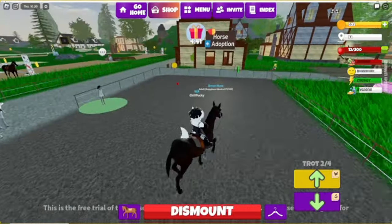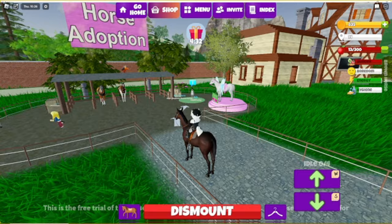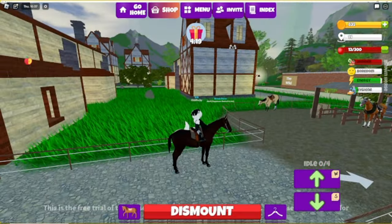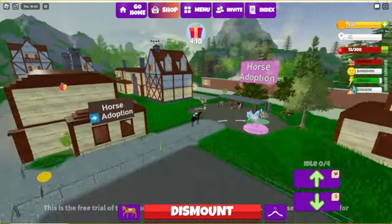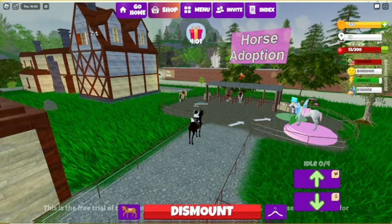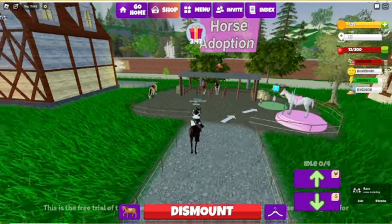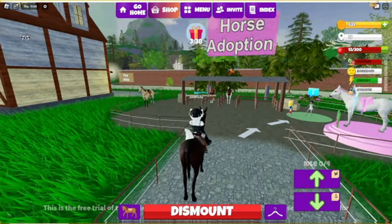Looking at the horse adoption area — you could benefit from making these signs look more like actual signs and less like text on a piece of wood. If you make things more immersive and semi-realistic, it makes it much more exciting and interesting. This is a floating sign — you could easily add a pole to make it look like a billboard, or choose a different font to make it look like it's actually part of the object. Small things like that really, really help with immersion.